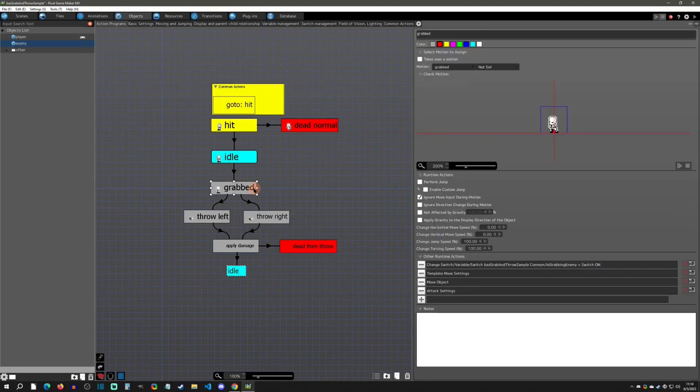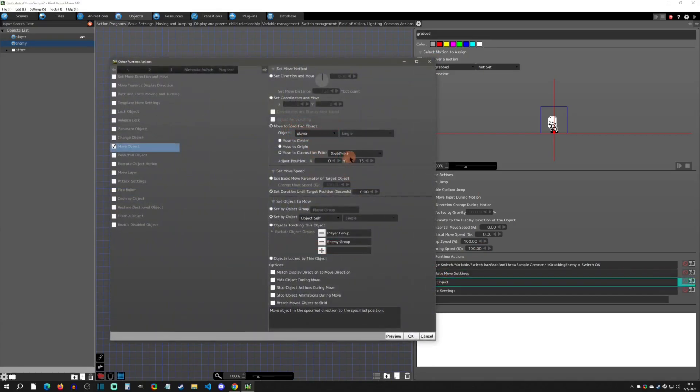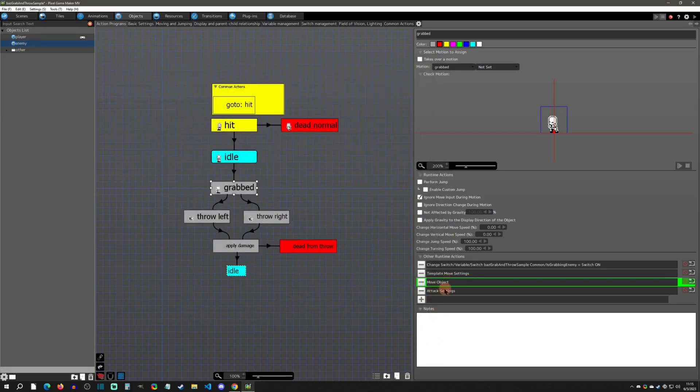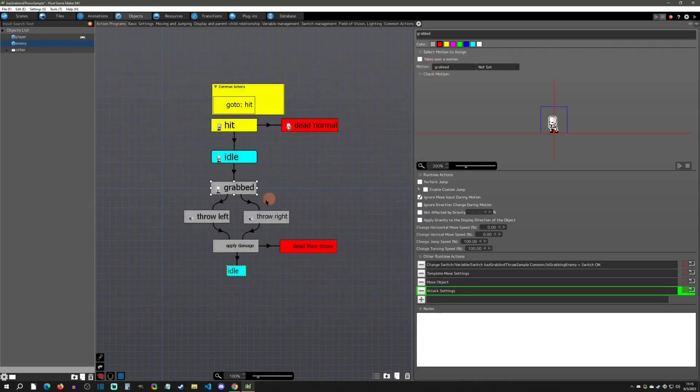Once the grab triggers, the grab state first stops the enemy's movement, then moves the object to the player's grab point. You can specify position adjustments per enemy, so different-sized enemies can be accommodated. Note that if you copy this, the connection point resets to 'not set,' so you'll need to reassign it each time. The duration is zero. Also in this state, I change the attack settings so the enemy can hit other enemies — when you throw them, they need to be able to damage the enemy group.